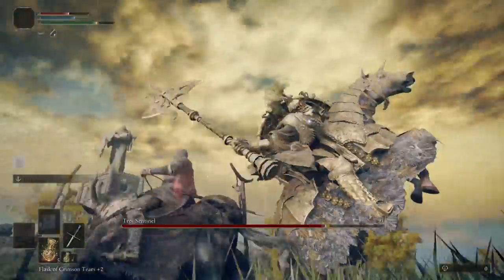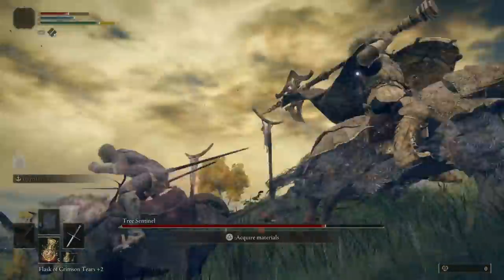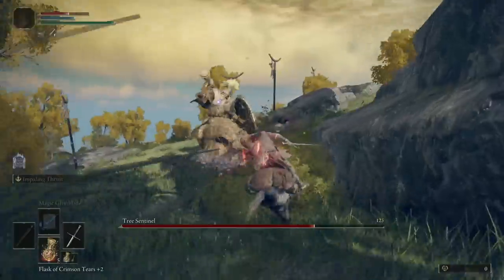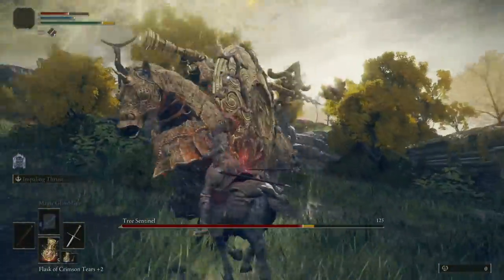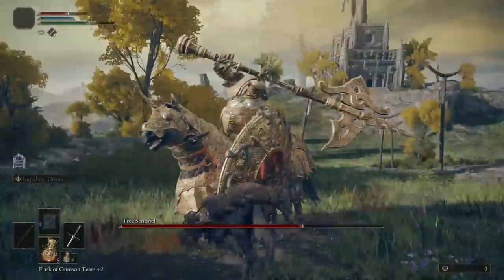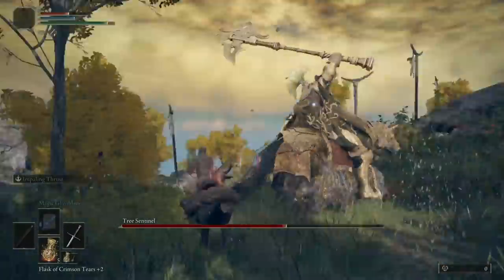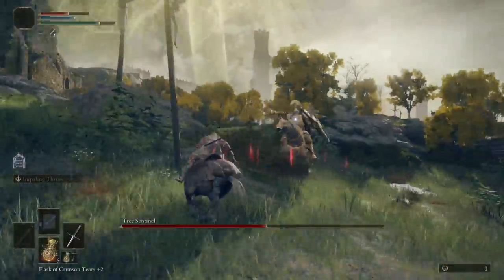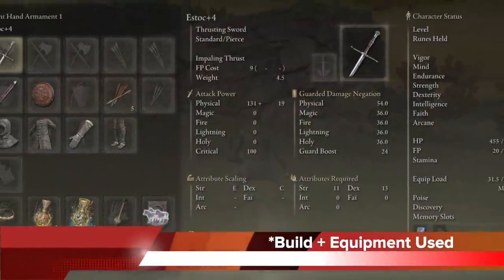One thing I've learned as I've started labbing and figuring out the mechanics is that horse fighting is kind of OP. This didn't just apply to the Tree Sentinel — I'll have more tutorials coming for specific class builds and weapon tutorials. So far the horse fighting thing seems pretty real; I can do a lot of damage on horseback while being relatively safe, not just against the Tree Sentinel but also against other mini-bosses or bosses where I have the choice to use a horse.